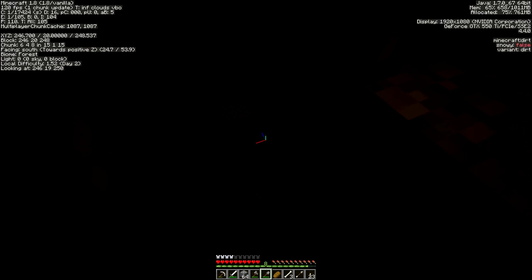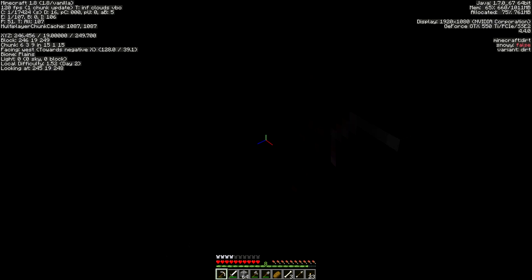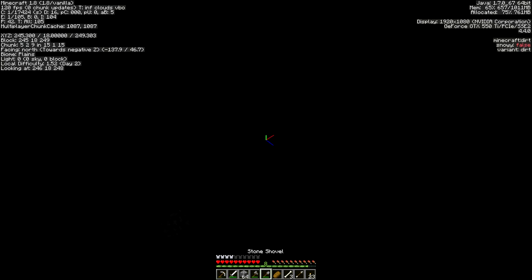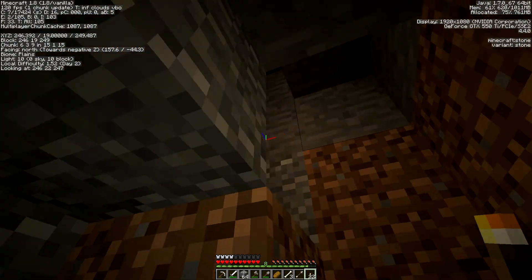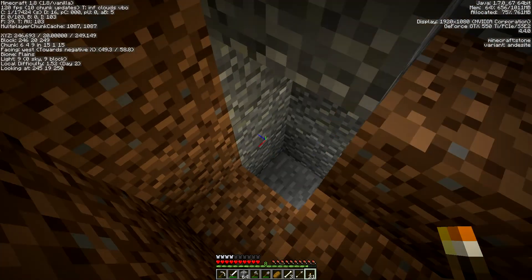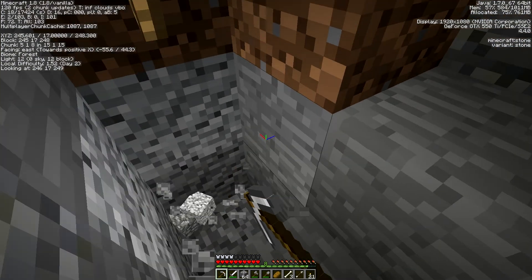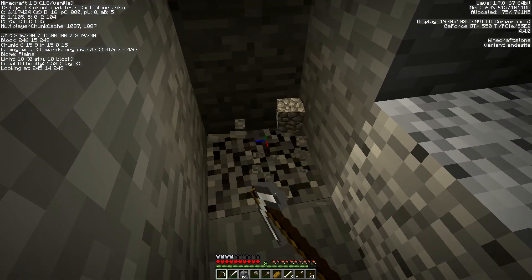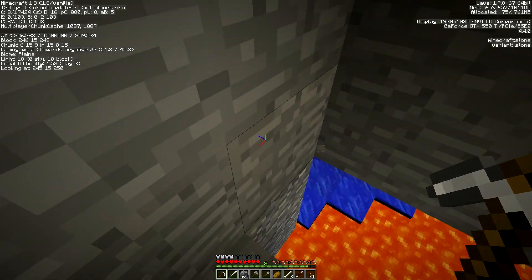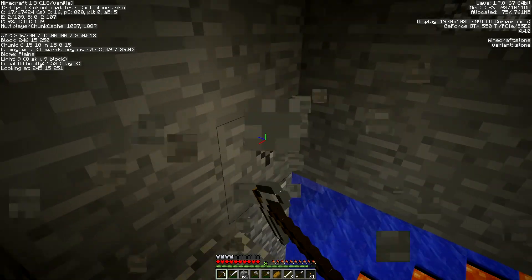I'm hearing lava — that's another important thing, that's going to be our second method of creating the nether portal. I'm loving that I'm hearing lava right now, it makes it so much easier. It's getting kind of dark here, I don't want mobs to spawn inside my staircase. That lava sounds close. And I see water too — that means there might be obsidian nearby, there might be an open cave. Guys, we hit the jackpot here, and maybe there's even diamonds nearby.